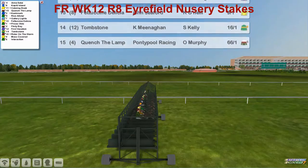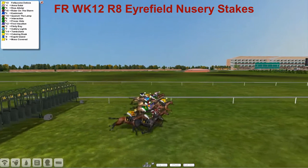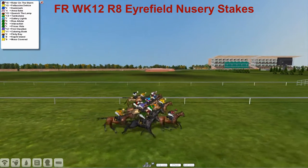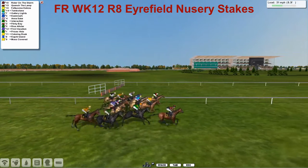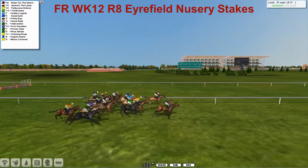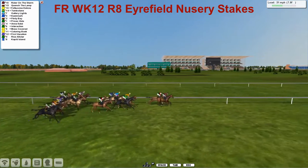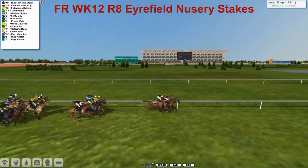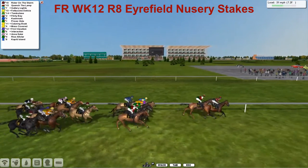They're in the gates and the first breakout is Fascini Delicia in the lead from Rider on the Storm, pushing into the lead now. At the back of the field is Moss Covered and Capiti Island. Rider on the Storm now leads from Quench the Lamp, with Flinty Bay, Fascini Delicia in third, Tombstone fourth, Gallery Lights fifth, and still at the back of the field is Capiti Island.